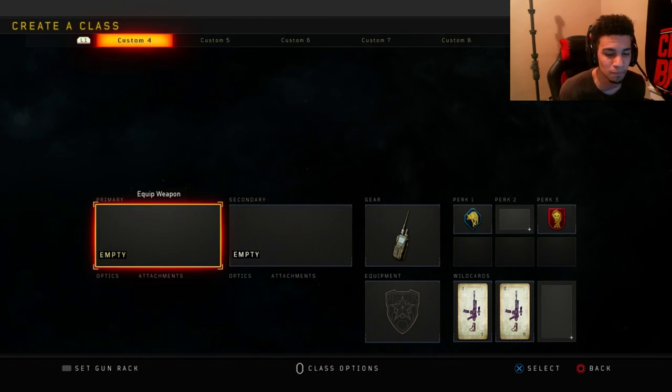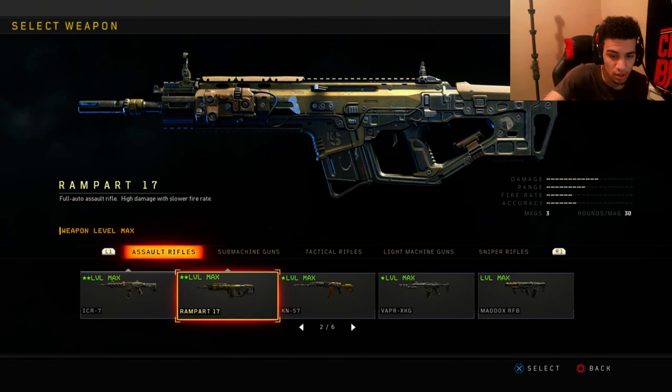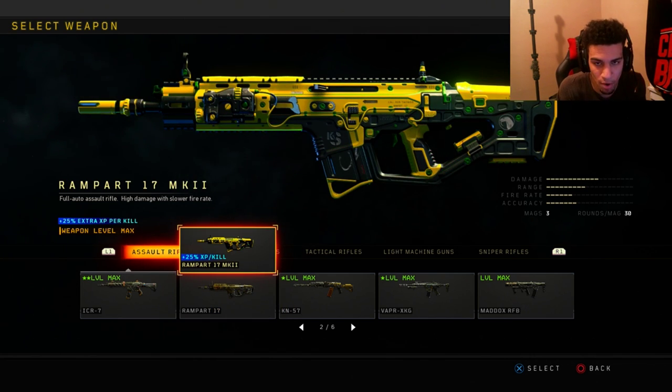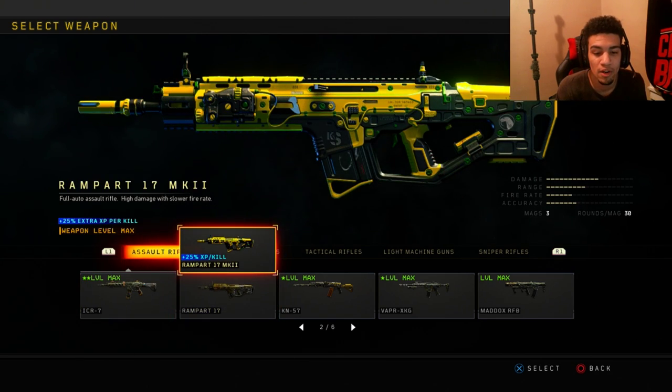As you can see, I don't have a gun. So I just press X — for people on Xbox it'll be A, obviously. Then you want to hover over your Rampart. Look on the top of the Rampart — you'll see a triangle. If you do have that, then you have a weapon variant for that gun. I have it for the ICR, which used to be known as the Blight and Glory, but here's my MK2.